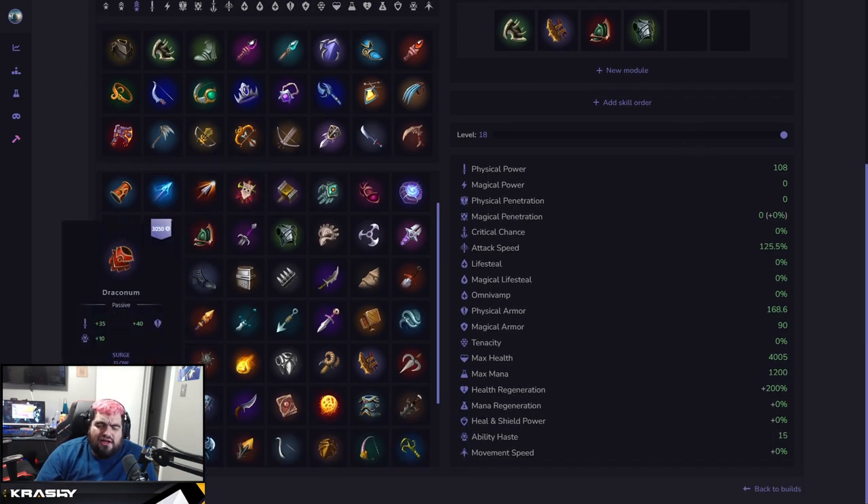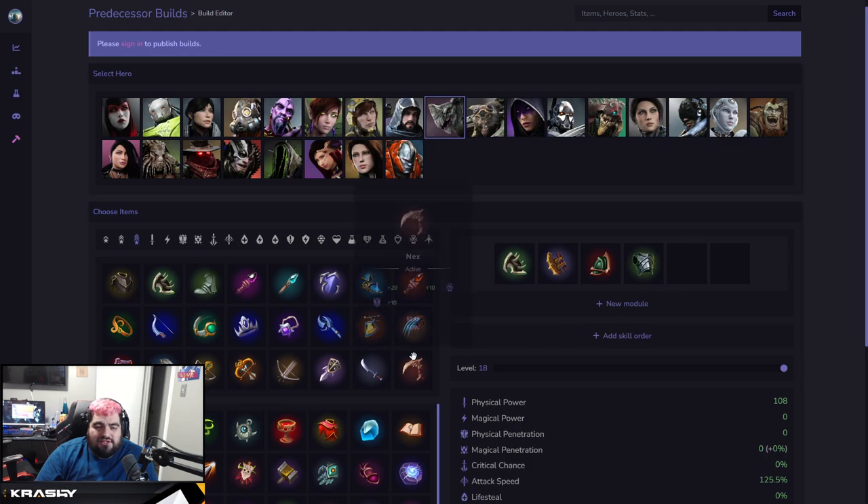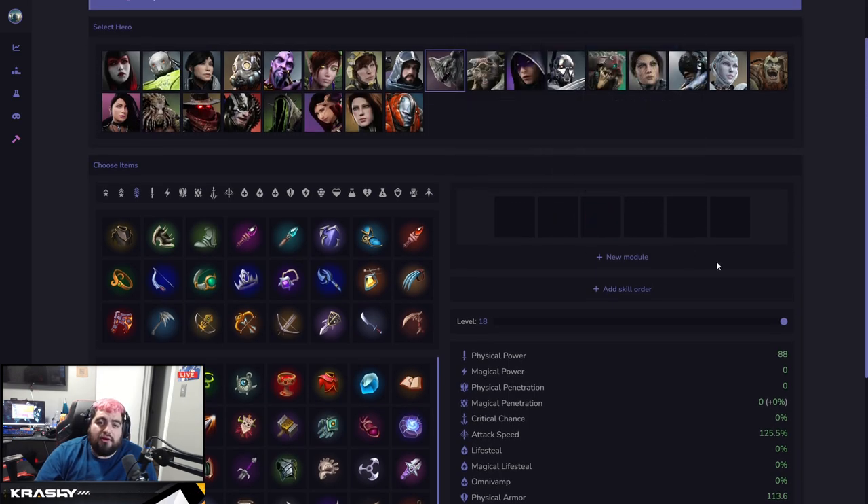One thing I forgot to mention: instead of Tainted Guard on a damage build for Grux, Draconum is really good. It increases his attack speed, and if he gets the kill you can go crazy and then heal yourself — a great fighter-y item. Jungle builds are just much more interpretive than mid lane builds, which is why I'm discussing the theory behind them rather than just dumping specific builds.